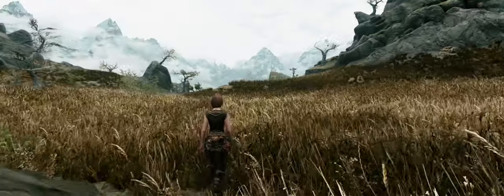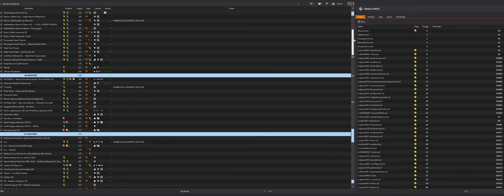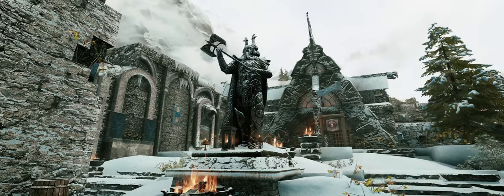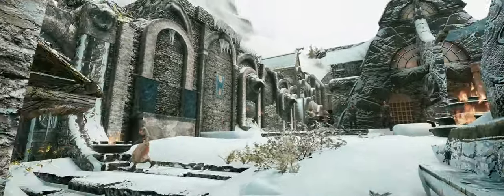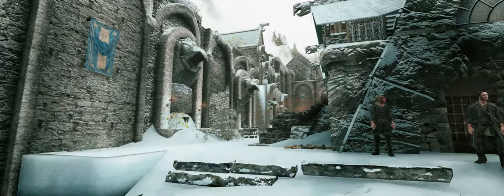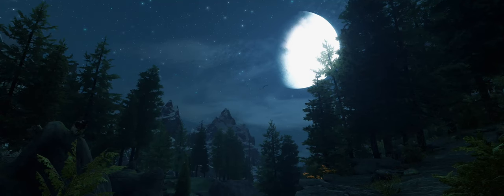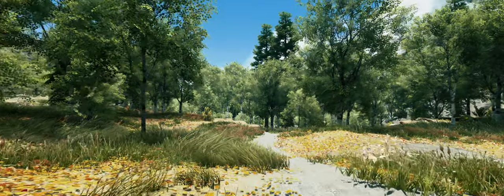It goes without saying, Elysium Remastered is one of the best looking lists out there. To note some of the most important graphics mods: every texture has been improved using mods like Noble Skyrim, 2020 Parallax, Book of Silence, and many more, most favouring the highest texture resolution available. Then there's the weather, with the main mod being Natural and Atmospheric Tamriel ENB3, which makes huge changes to the lighting and weather, making them much more natural and atmospheric.